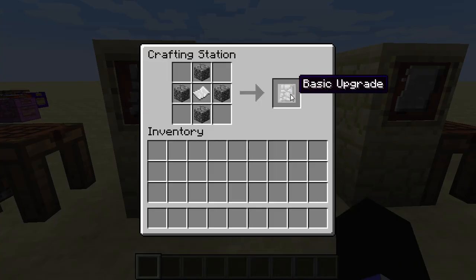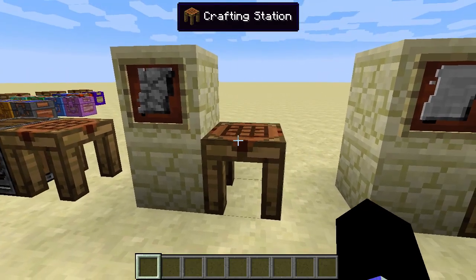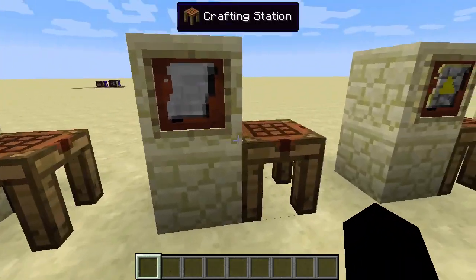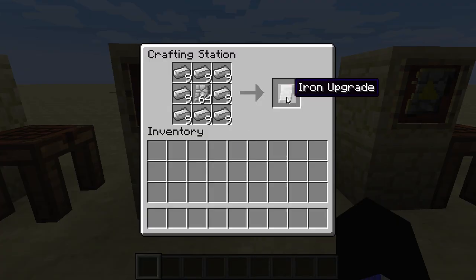You take an upgrade, which is just a basic item surrounded by cobblestone. On its own it doesn't do anything. Next, we'll go into the tier upgrades — you put basic upgrades surrounded by the material.